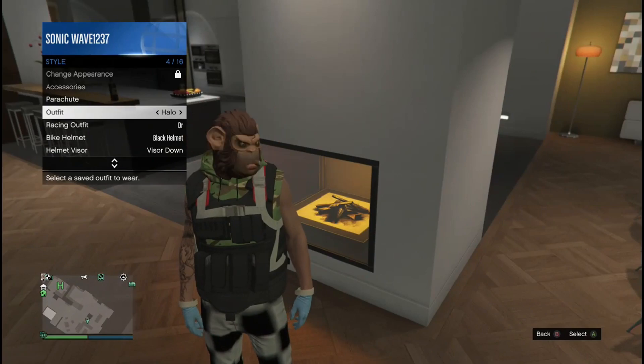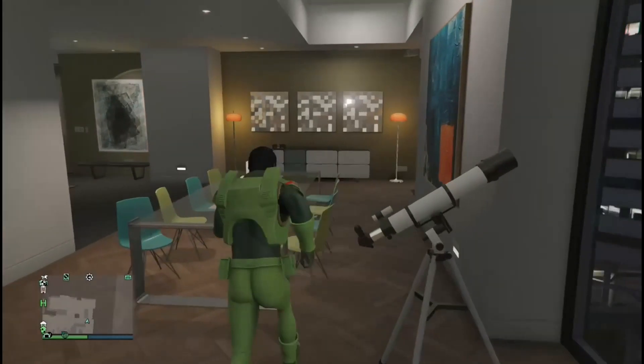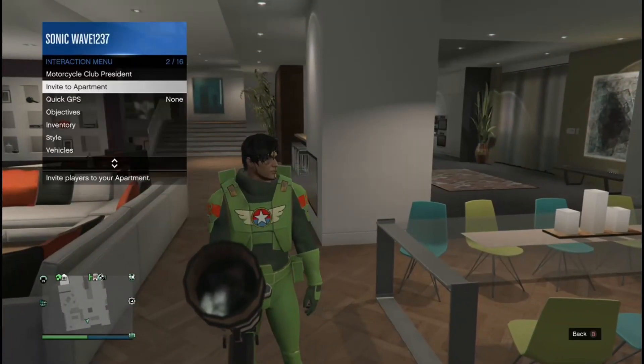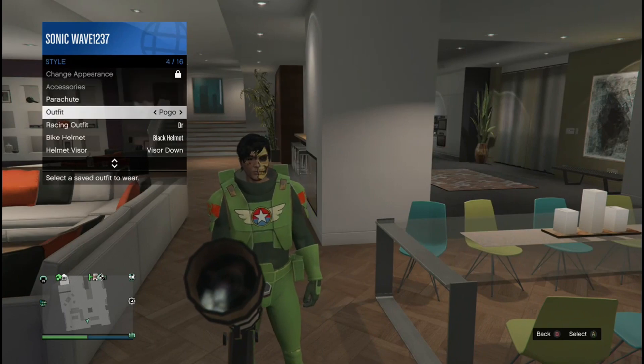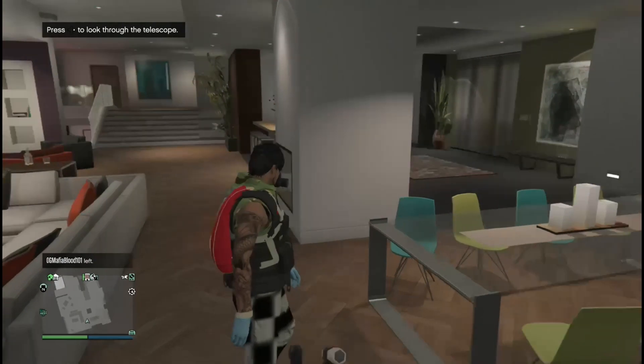From here, you guys are going to want to go down and save your outfit. Right here I'm going to show you guys that it works on this outfit also. Same process — you're going to want to run right by it, go to the interaction menu, go to style, and equip any outfit you want.